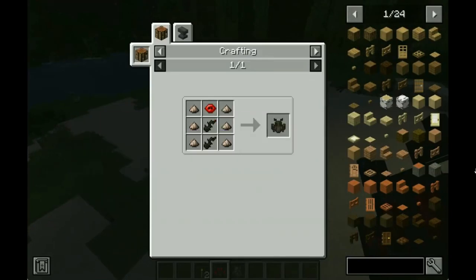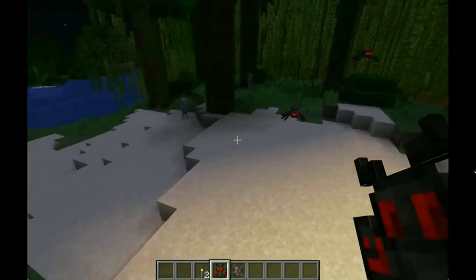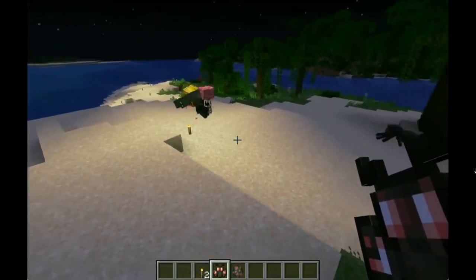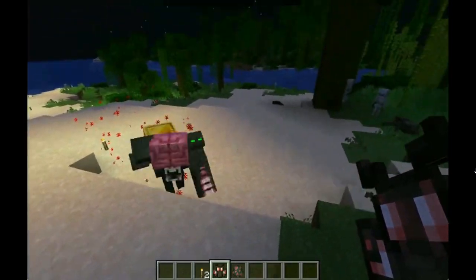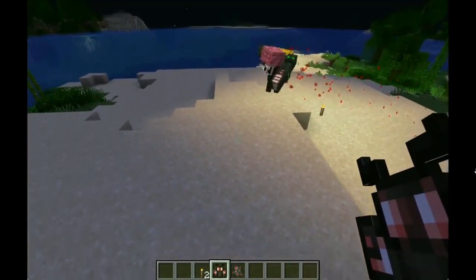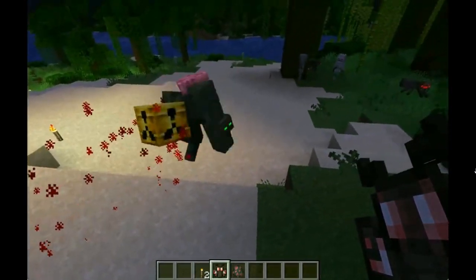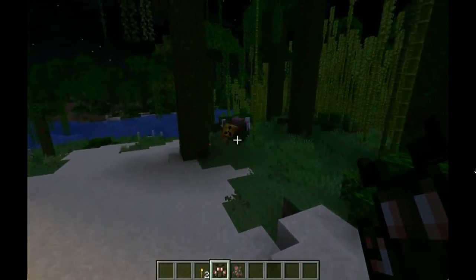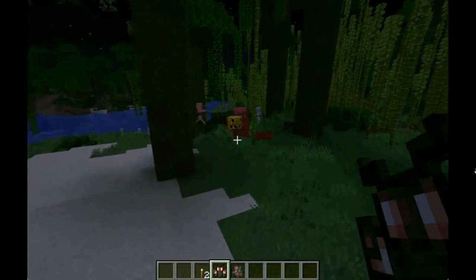There's also an item called the Totem of Possession, which helps you take control of non-powerful mobs. I'm assuming that means you can't control things like the Warden, the Wither, or the Ender Dragon — but anything that's not those, you can basically turn into your puppet to fight for you.